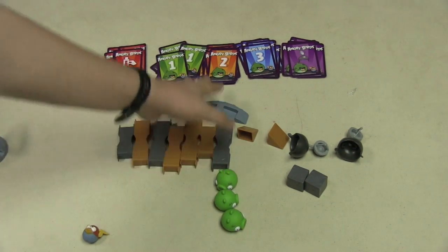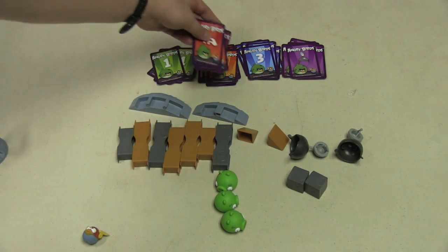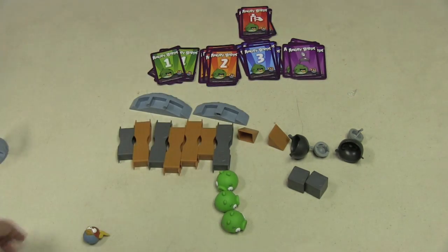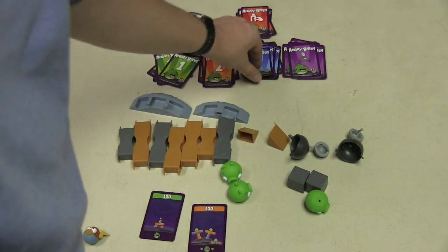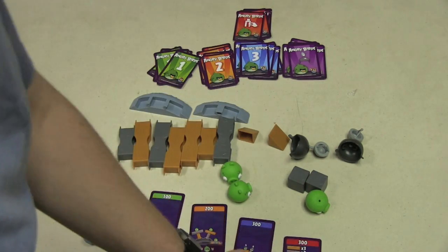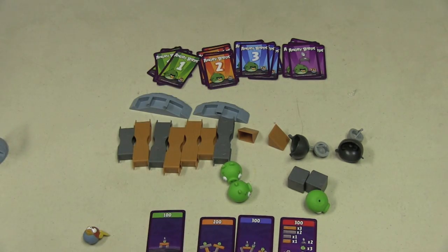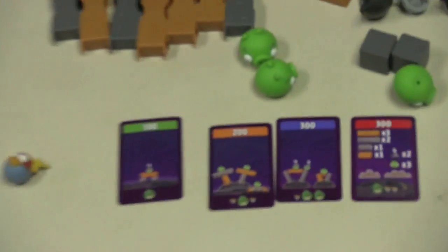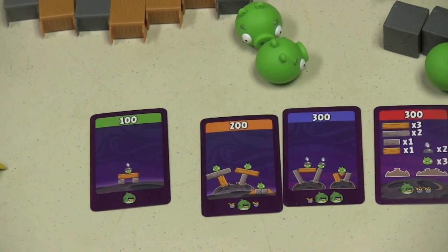You get a whole pile of pieces and some sets of cards. You have set 1, 2, 3, and technically set 4, which is kind of a freestyle set of cards. Then you have helmet cards. Each player takes a turn, and on your turn you pick what card you want — card 1, 2, 3, or 4. Each of these cards is worth 1 to 200 or 300 points, possibly more. The red cards are a little wild in how they work. Each card tells you to build a specific structure.